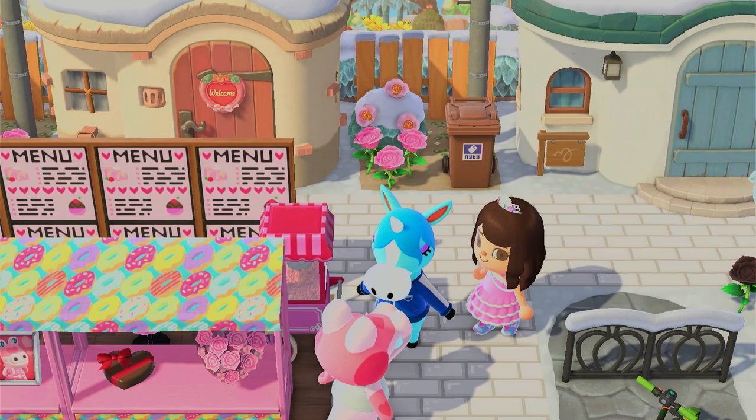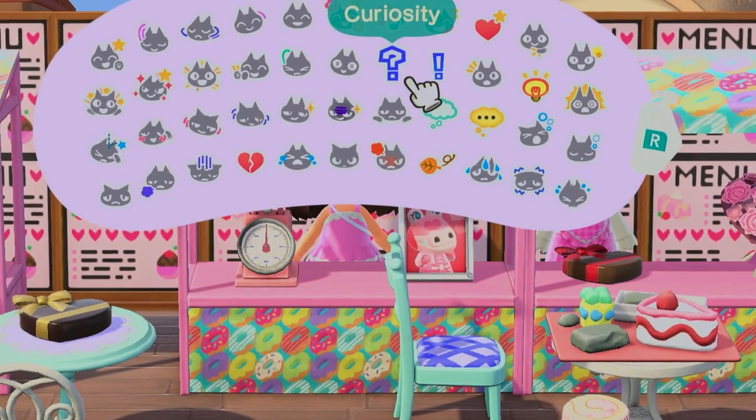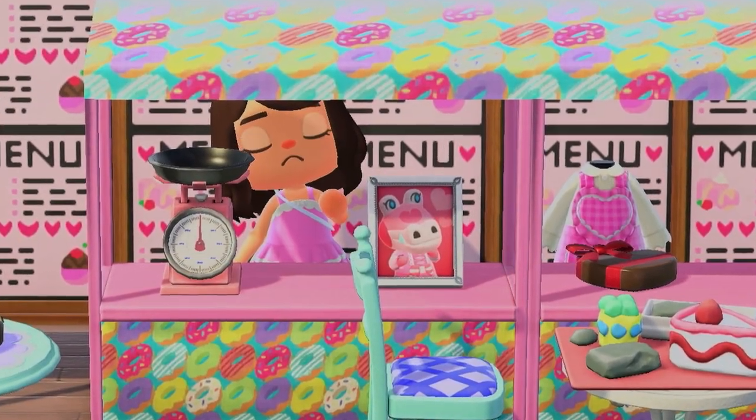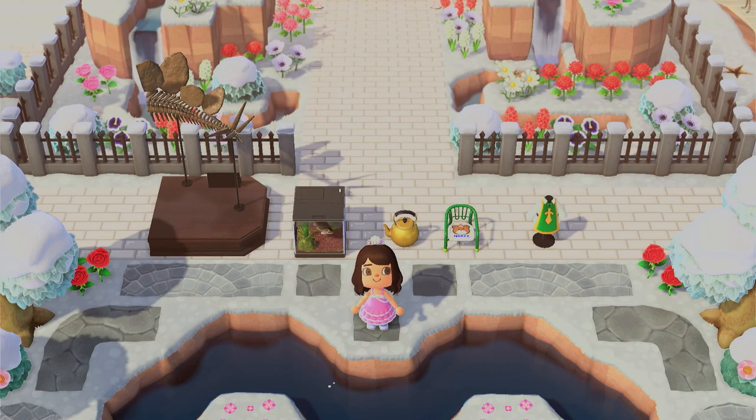Even if they don't give it to you, they still love you. So you might be thinking: what do I give my villagers? How do I get these photos? The best way to achieve friendship points is by giving your villagers items as presents.